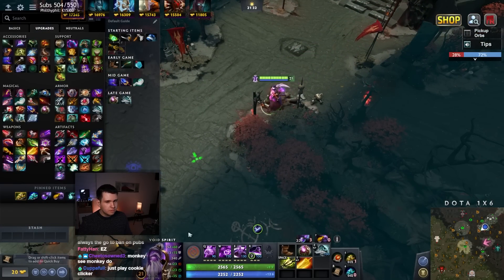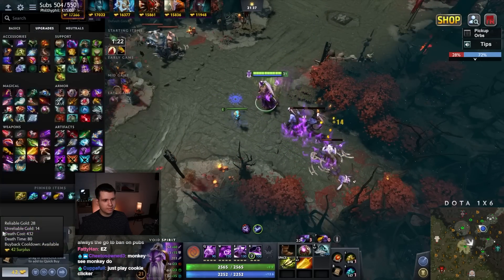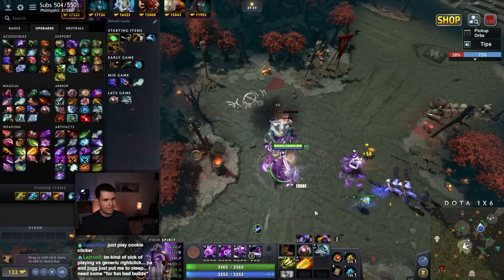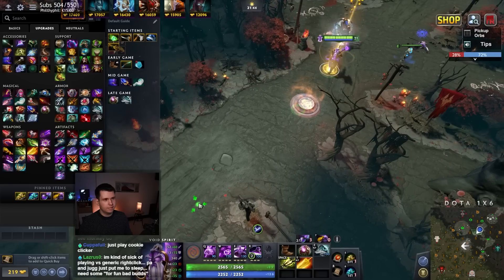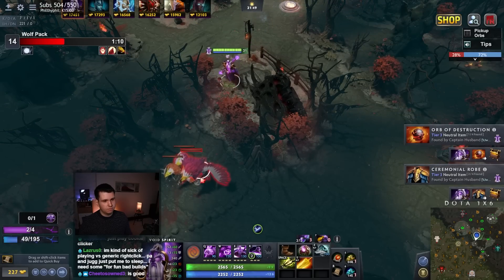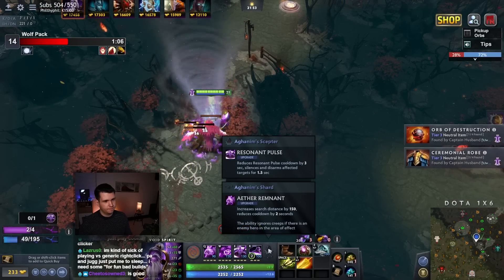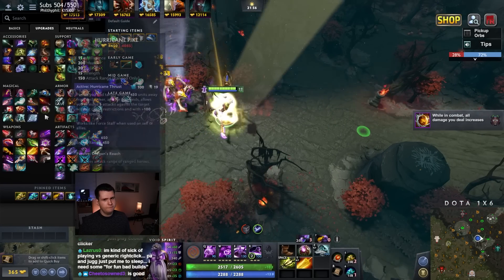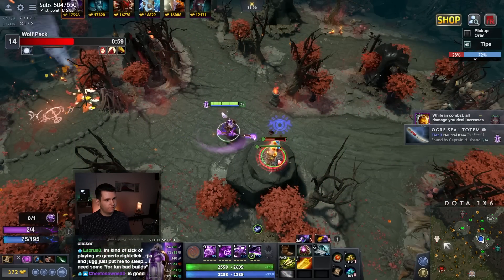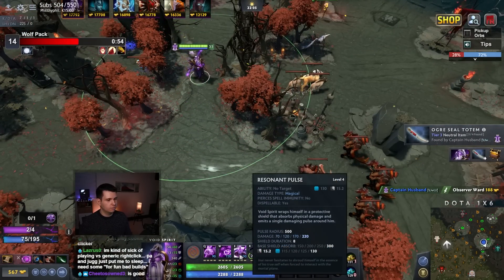We'll disassemble here, unlock, combine this, and here's our Octarine Core. Next up — I kind of feel like I want the Agonim's. I don't know if Agonim's is something we want immediately — it does apply a silence and a disarm both of which are very useful. It also reduces the cooldown by 3 seconds, which is probably the main reason we want it.